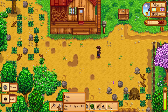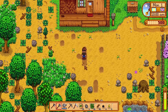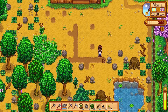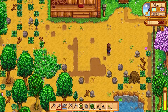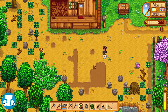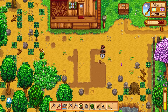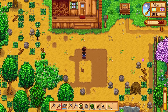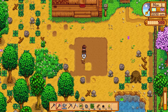Now we use the hoe to till the soil. We dig in and make a nice big field. One more row — nice! Our first field is done, not bad at all!